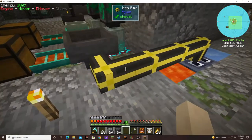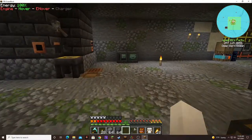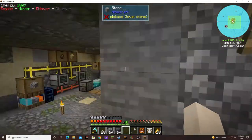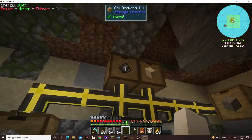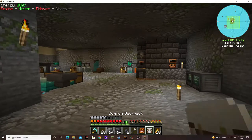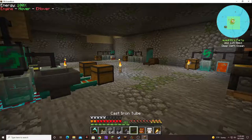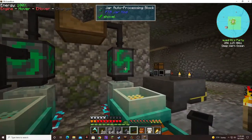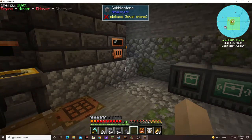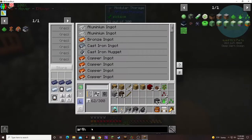So we need to put a pulverizer down. I need to make a pulverizer. Flint — there we go. I wish they would fix that bug where you double-click a lot on those drawers. I don't think it's just the drawers though. Awesome, we've got stuff, figuring stuff out.